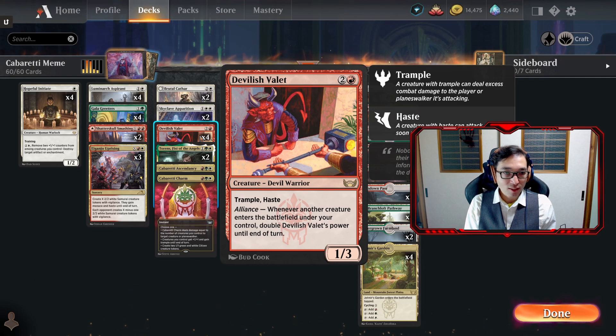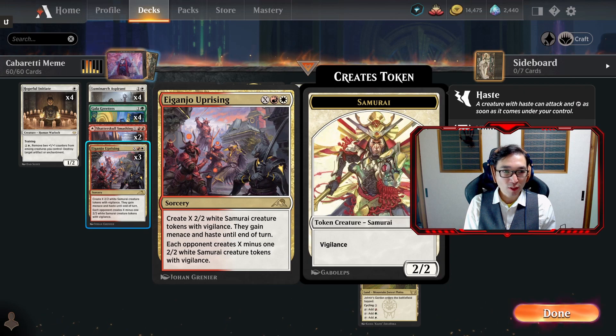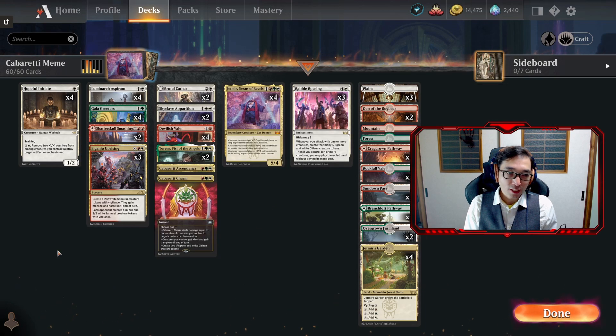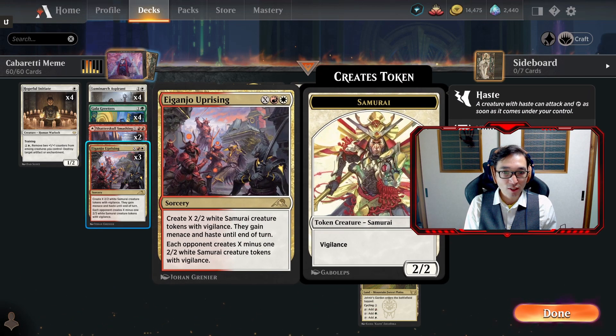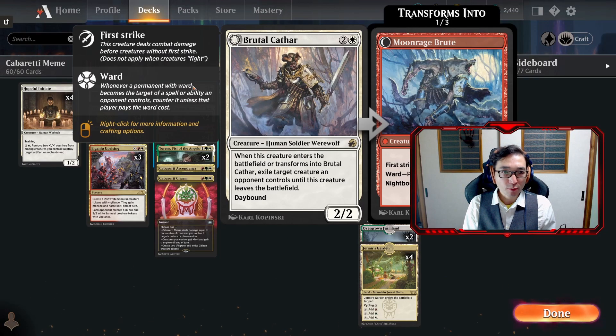Devilish Valet inherently has trample but gains double strike from Jetmir. We have three copies of Agondriel Uprising in here - I thought this might be a good deck to utilize it, spoiler alert: I still haven't been able to use it in a good way. I feel like Agondriel Uprising probably has a way you can use it to make it good, I just haven't figured it out.